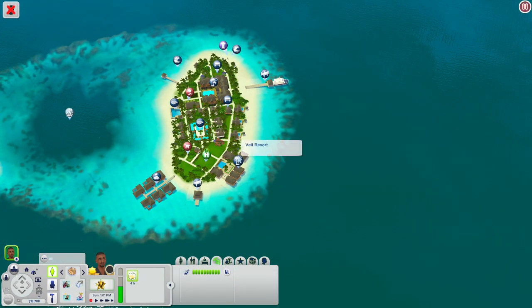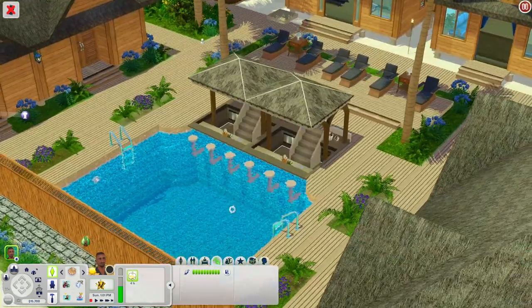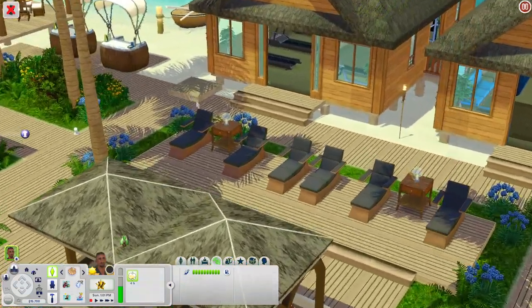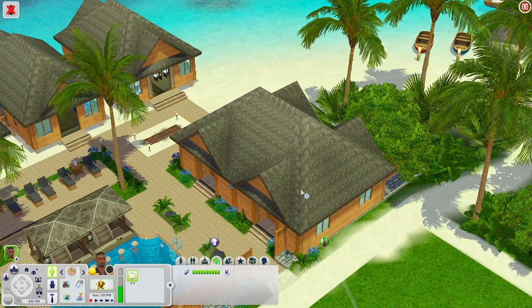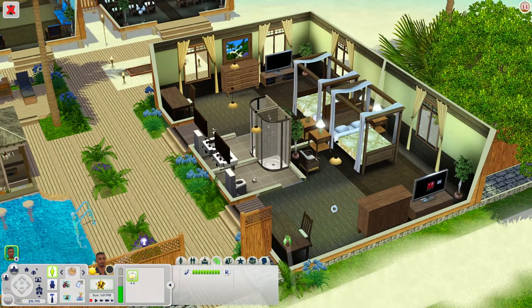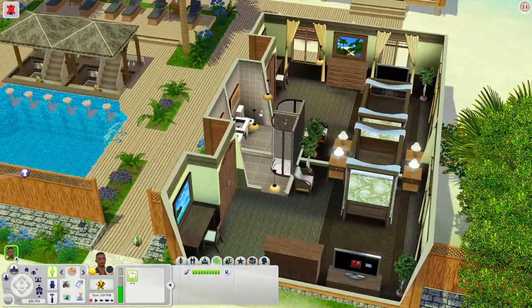Let's go ahead and check out the Vele Resort. We're down here and it's so nice — I like that brown color, it looks really cool. Over here you have a nice pool with a poolside bar, actually two of them, and places where your sims can recline and relax. There are different rooms — in this one you have two bedrooms where sims can come and chill, their own ensuite bathroom, a TV, dresser, and a little desk area.